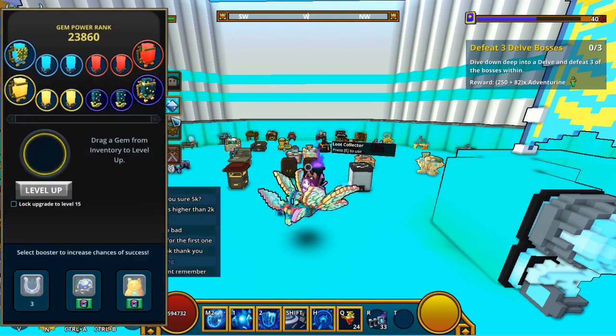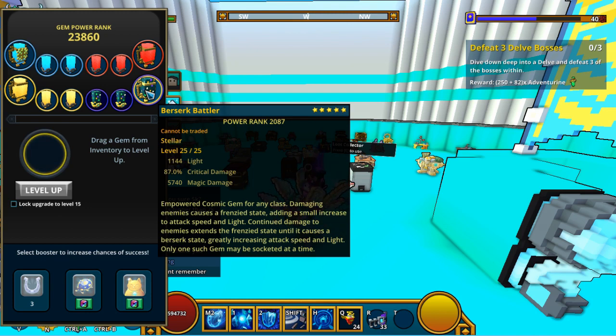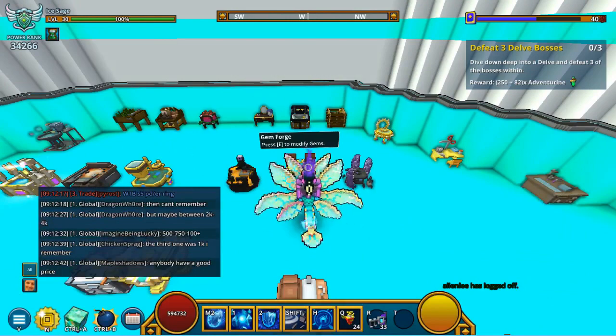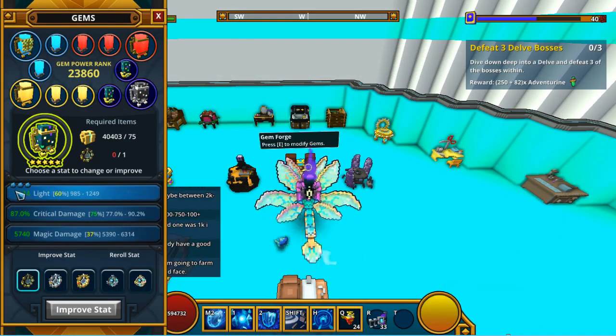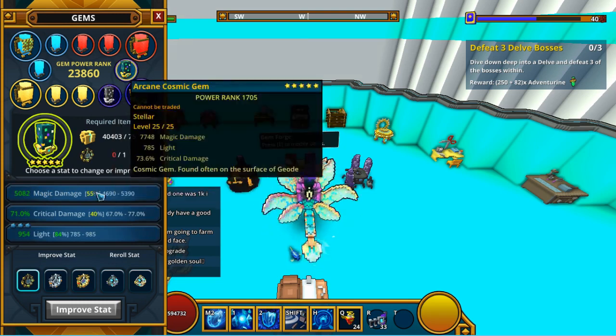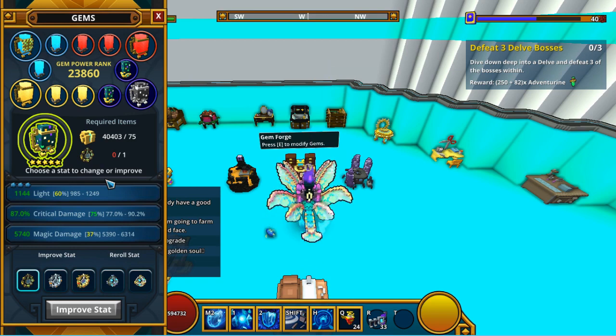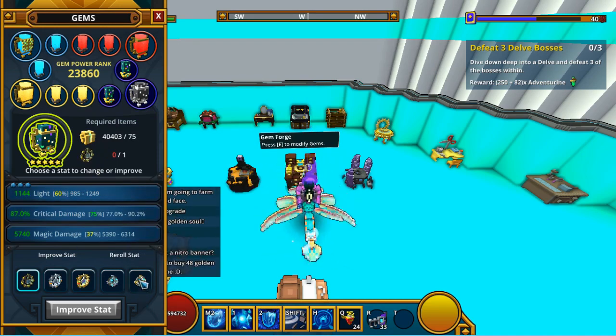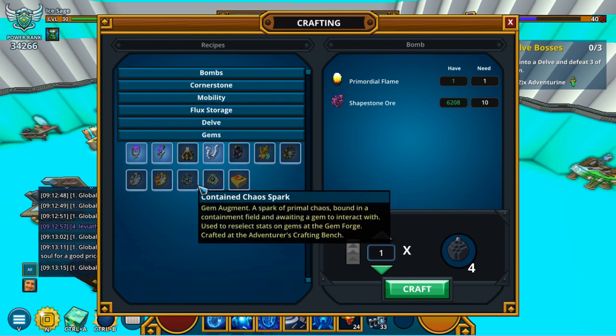Next, let's look at gems. I've got a Berserk Battler here — it's at 2087 power rank but we'll increase that soon. As you can see, it already has 1144 light on this gem alone. The reason is, if you head into the Gem Forge and click on it, you'll see we've got three pearls on the empower gem. This is what you really want on your cosmic gems — the more pearls on your light stat, the more light you're going to get.